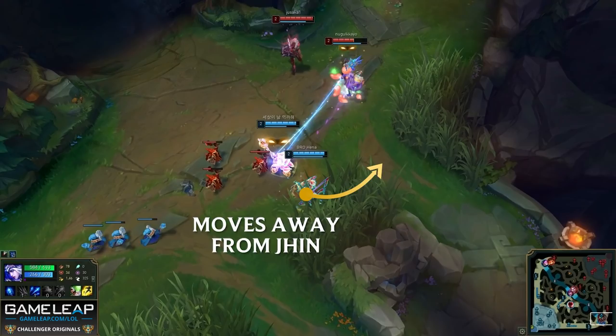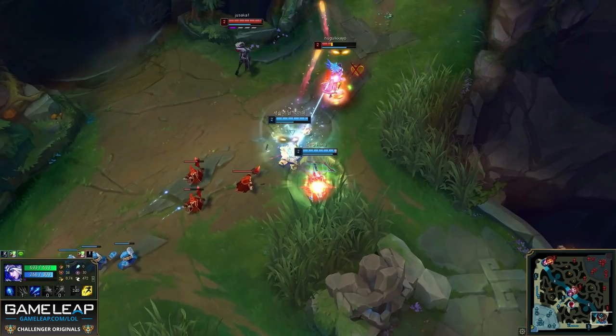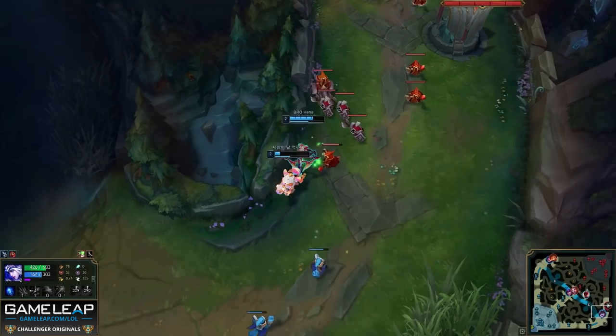So Karma is really 1v2ing, and it's also beautiful League of Legends from Henna. Even though Jhin is not a threat, he doesn't want to take any unnecessary damage from the secondary target. So in order to isolate Karma and avoid Jhin, he moves south. Jhin cannot touch him, and they pick up first blood, and they also get Jhin's flash and heal.